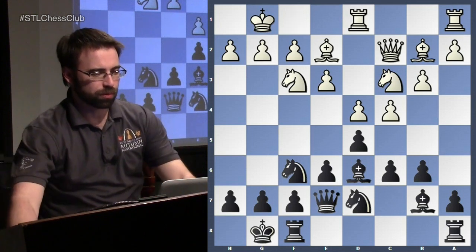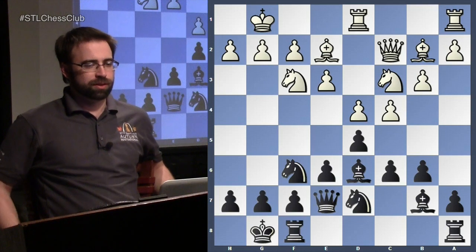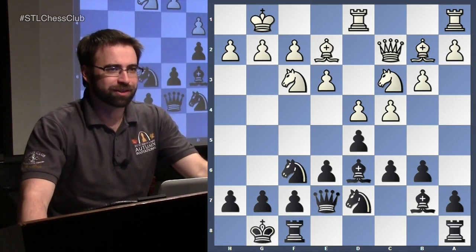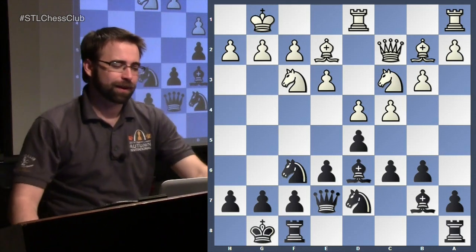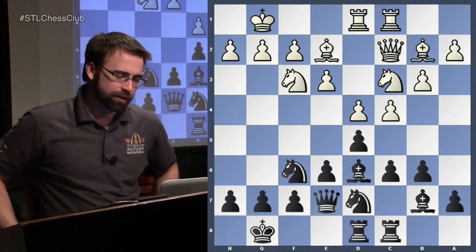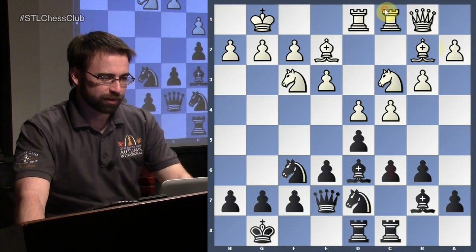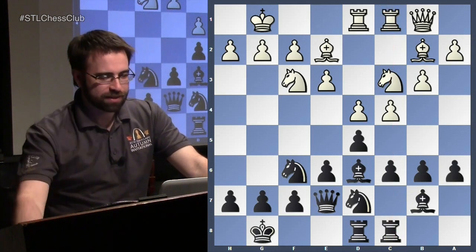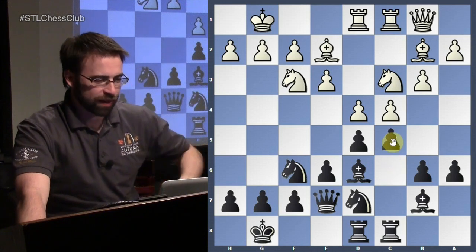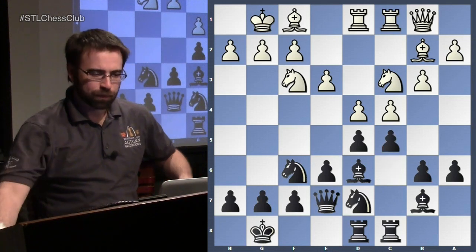Now let's have a look at another game where white decides to play rook to d1 and rook to c1. This is the game between Chuchelov and Shirov, played in 2009. Shirov — it's always good to watch his games in these lines. He's an expert at the Semi-Slav; him and Anand are very, very good and have excellent results with it. So he copied white — very professional — and got off the b-file because there was a rook on the same file as his queen.